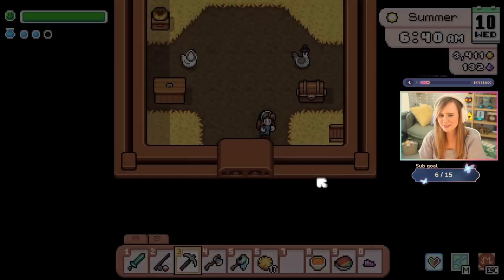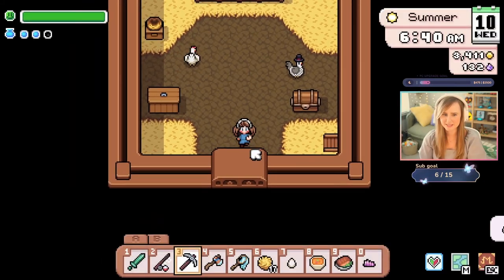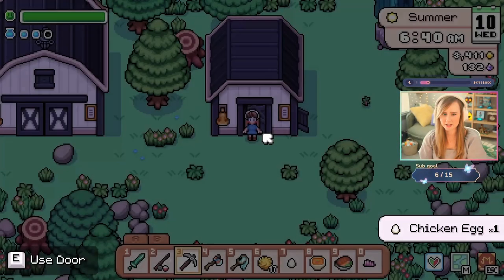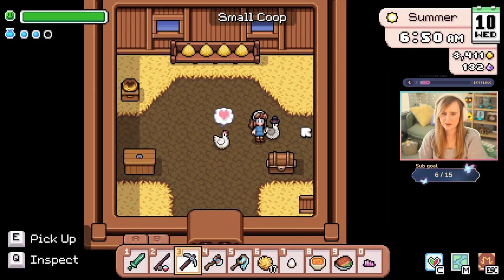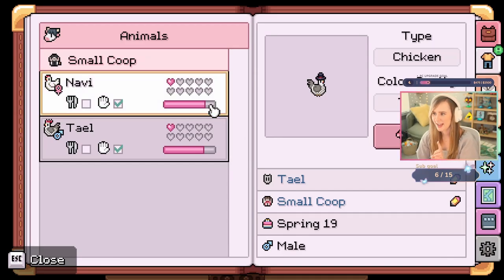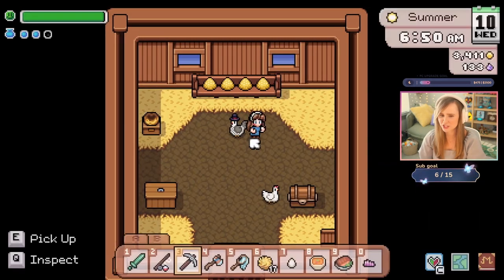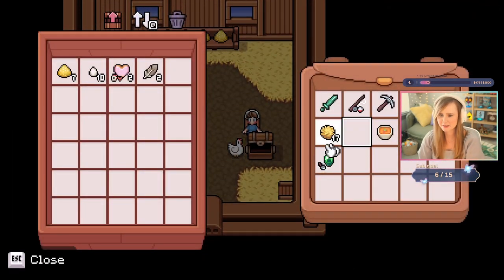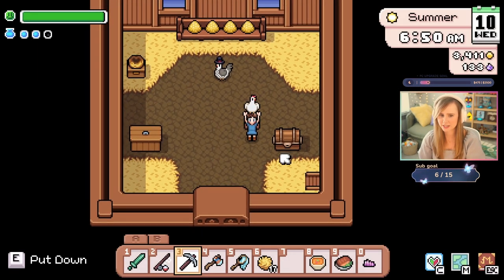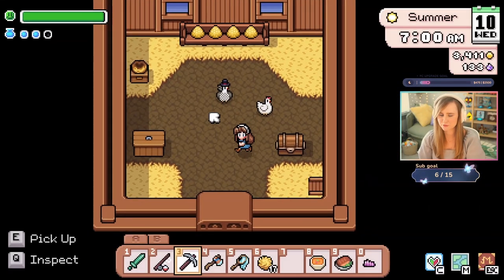Hi Koma, how are you doing today? Got a chicken egg. When I get these guys to two hearts, I get to breed them and they make different colored chickens. You can breed them and make rare chickens. I'm not sure how to do it yet, but I have to get to two hearts first before I can even make an attempt, and I can't wait.